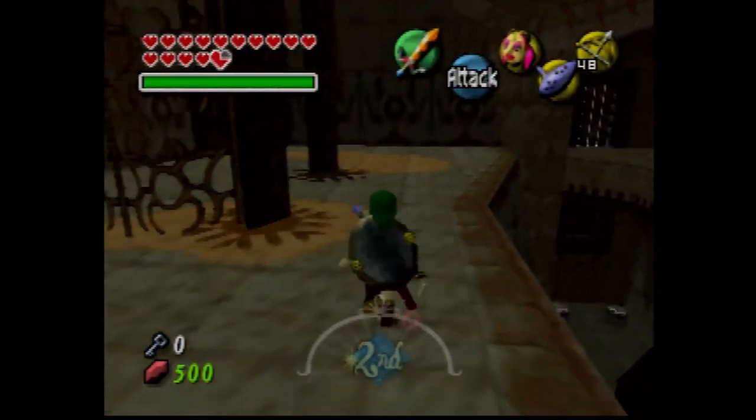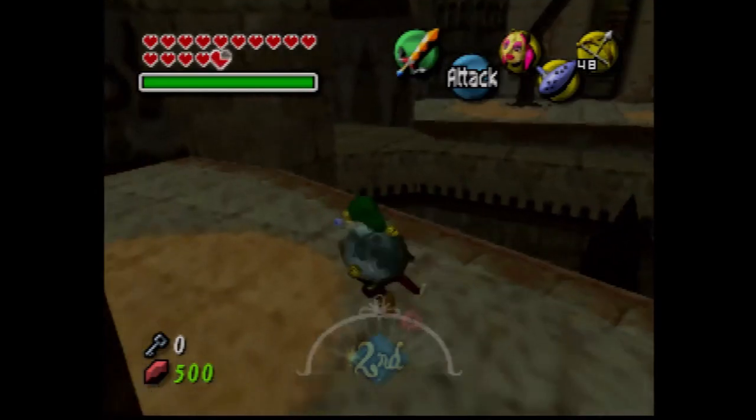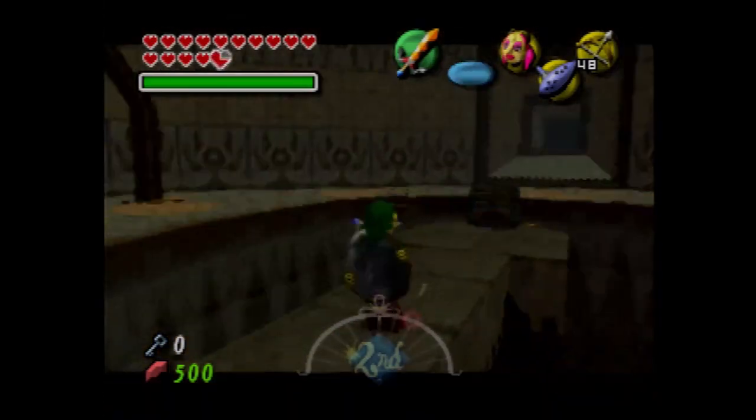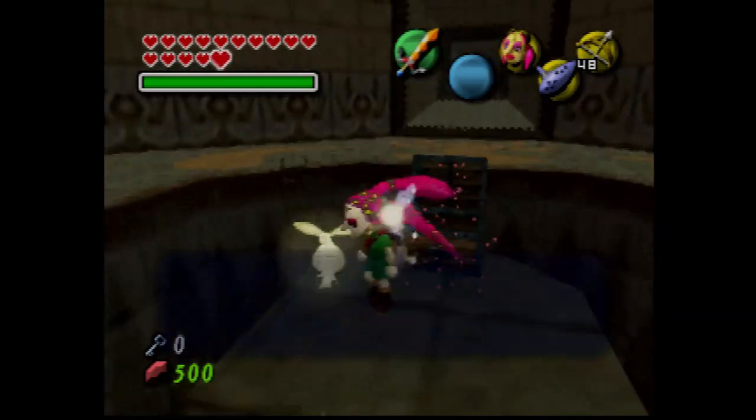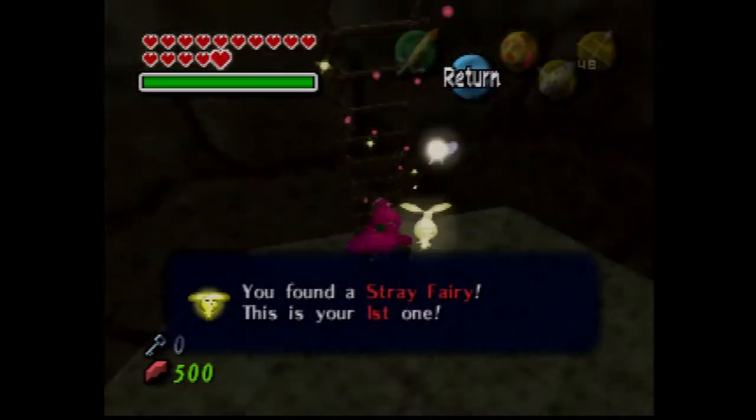And if you've played Ocarina of Time, or hell, if you've played this game before, you should pretty much know what the dungeon item's going to be in this temple, since all the dungeon items have been element-oriented. And this right here is our first Stray Fairy, our first out of 15 Stray Fairies.